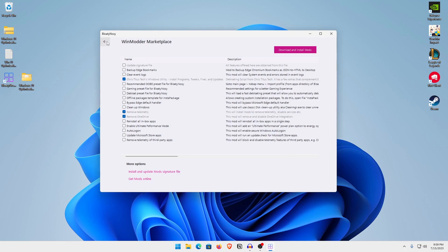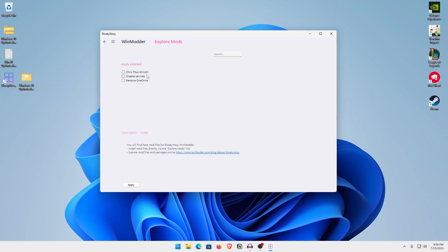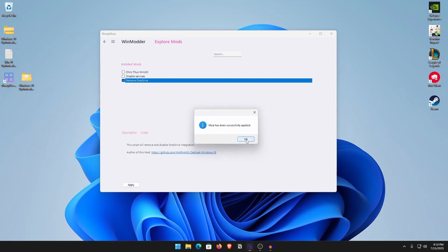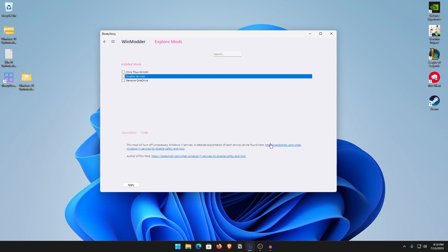The first mod to run is Remove OneDrive — check it, hit Apply, and it will go ahead and remove OneDrive. The second one is Disable the Services — it will disable all unnecessary services, but you can check what those do by clicking the link. I'm saving that one for later as it may mess up my recording. All you need to do is click on it, hit Apply, and it would be done.